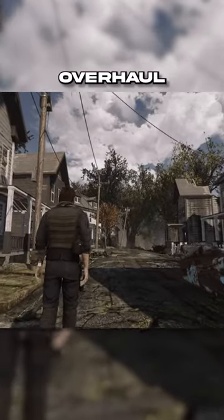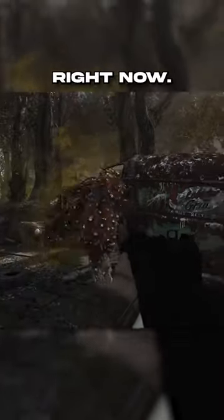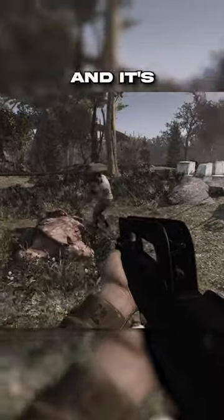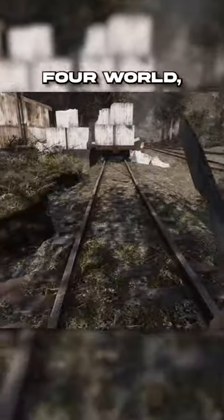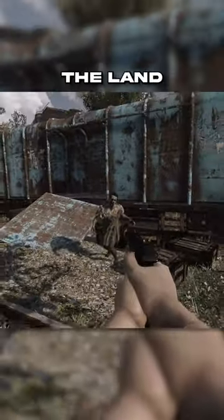This is the Stalker-inspired Fallout 4 overhaul that you can download as a mod pack right now. This is called Lost World, and it's comprised of around 300 mods. This is really an entire new game, but in the Fallout 4 world. The main thing you're trying to do is live off the land and survive.